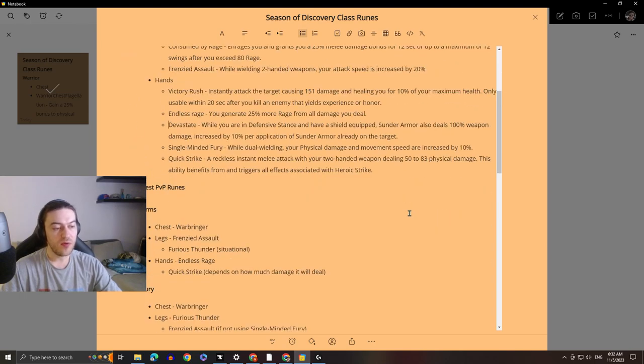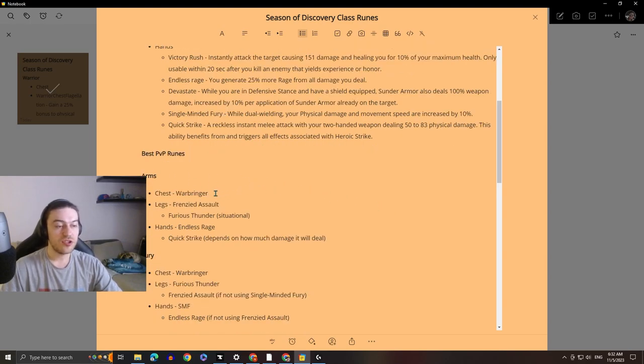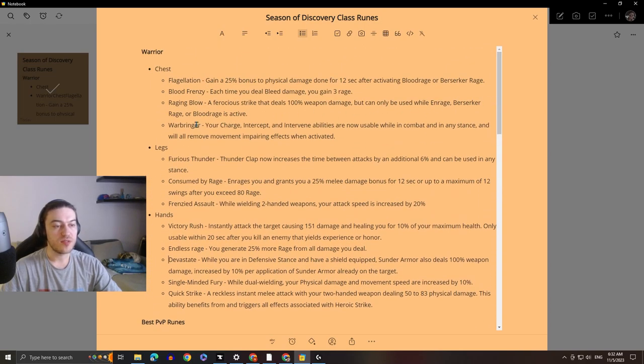For PvP, for Arms specialization, for the chest I feel like Warbringer is the best out of all the options. Giving warriors the ability to remove snares and roots through Charge and Intercept — and Intervene to a lesser extent since there are no arenas — helps warriors keep up and stay on top of their target. Compared to all the other options, this is just the best you can get. Maybe in some duels you won't need it — for example fighting a paladin or another melee class you might go with Flagellation for that 25% bonus physical damage — but Warbringer is the all-around best choice.